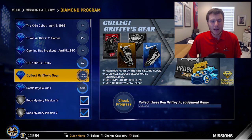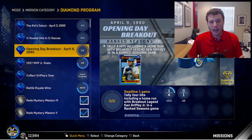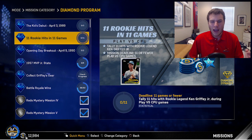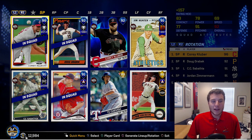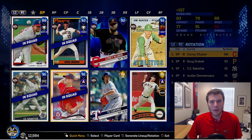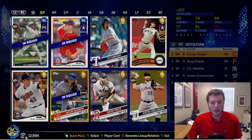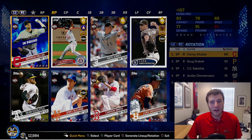I'll get the gear once I'm able to get to 95. I need to get four hits with a home run, so that is why Griffey is going to be lead-off — I'm trying to get him as many ABs as possible. Those two missions won't be that hard. For my starting rotation, from collecting all the Indians I got this 96 overall Corey Kluber. We're also using Doug Drabek, CC Sabathia, and I'm going to give Jordan Zimmerman a chance — I got him from doing those missions.